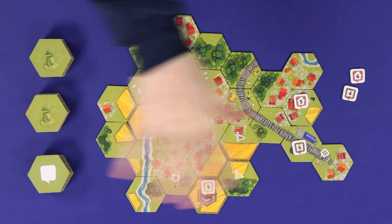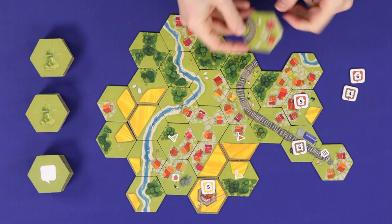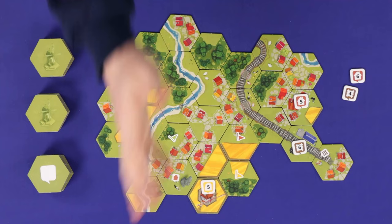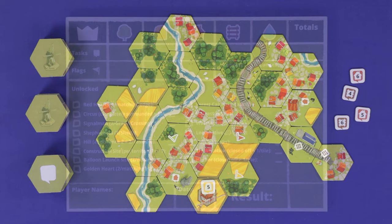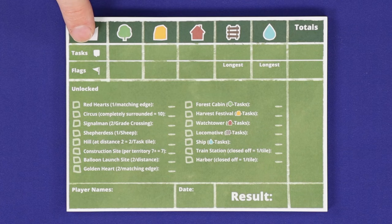Dorf Romantic is a cooperative tile placement and village building game. Players will take it in turns to draw and place tiles, attempting to score points by creating streams and railways, as well as farms, forests and villages which meet the requirements of various tasks added to the board through the game. The team will work together to score as many points as possible through the completion of tasks and other achievements and objectives.